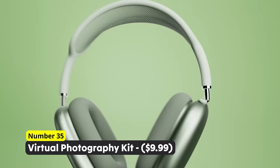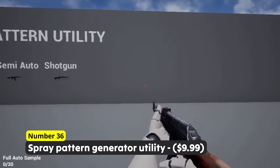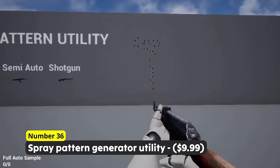Easily add a specific spray pattern to your weapons using Number 36: Spray Pattern Generator Utility. This system allows you to create the famous CS recoil recall mechanic with ease. Simply create your own patterns and tweak the settings so it feels just right.